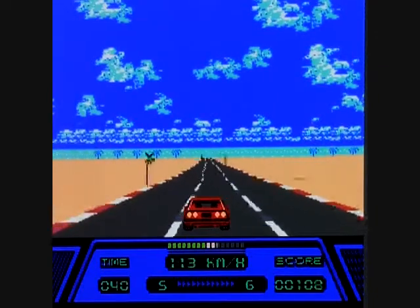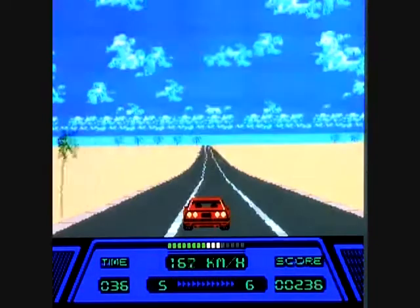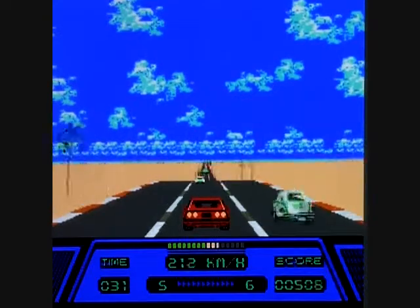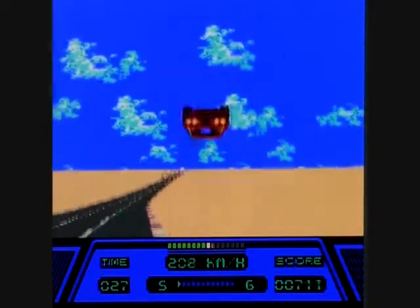The controls are basic. Left is left, right is right, forward is forward. When you press select, it goes 3D — that was a pretty cool feature for a game like this on Nintendo. It's only 8-bit. But even without the 3D effect while pressing select, the cars still come at you in a 3D fashion and the road's kinda rolling out before you.